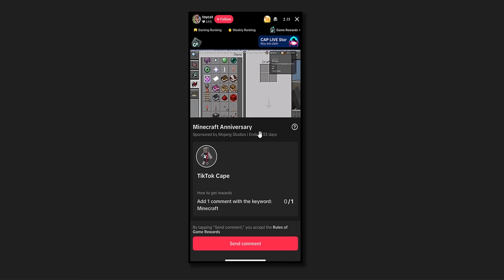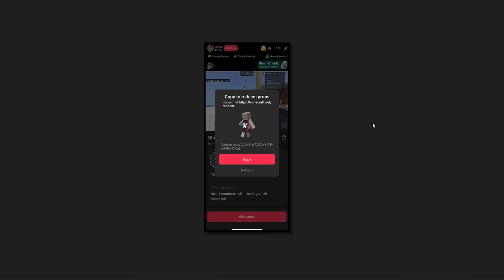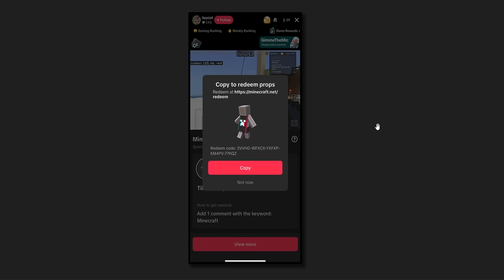This is available for 33 days, so you have plenty of time to get this. It just said add one comment with the keyword, and that keyword was Minecraft. So head over to his stream, type in Minecraft, and then this will pop up — it will say claim. I went ahead and claimed it, and here is the code that I was given, which obviously I've already redeemed.